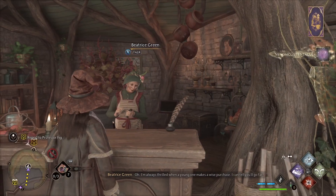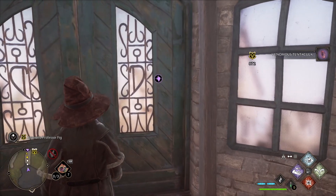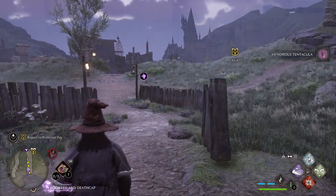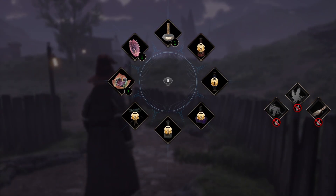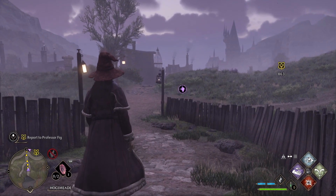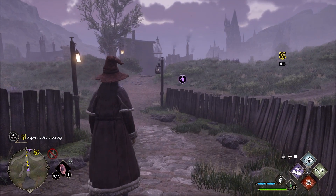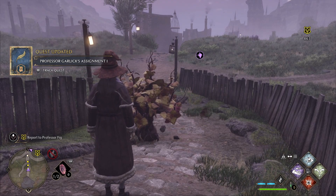I'm assuming you're doing the quest, which is why you're looking this up. Now you'll head out, and in order to use it, hold left bumper, L1, or on PC whatever it says at the bottom left. Point towards it with the thumbstick and release to equip it. Then press left bumper or L1 again to throw it.